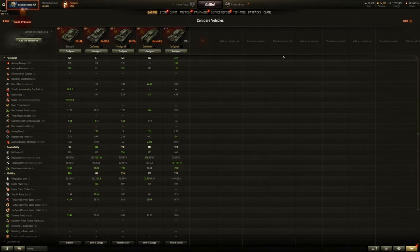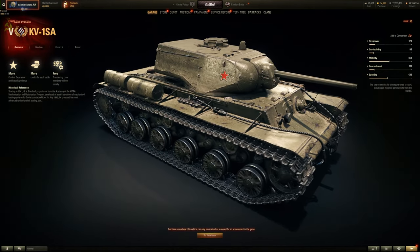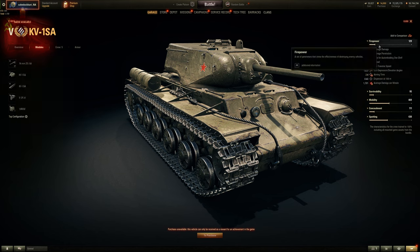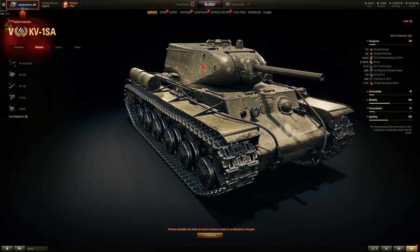I rated this vehicle 8 out of 10 if it's top tier — you obviously see why. A freaking auto-reloader with no drawbacks against a bunch of tomatoes or newbies. When you finish the clip, all you have to do is wait about 3.5 to 3.6 seconds for the next shell with an effective crew, Brothers in Arms, and Vents. Even if you don't clip out somebody, the next shell won't take too long. It has decent dispersion as well.